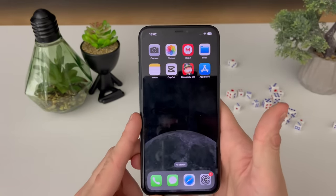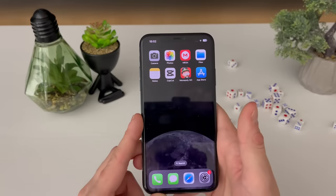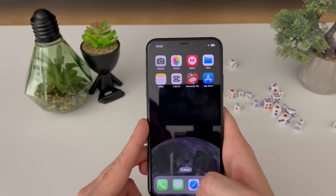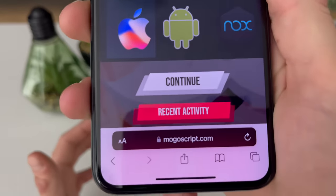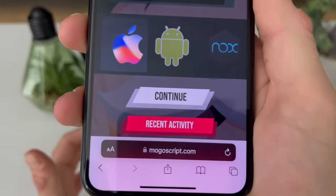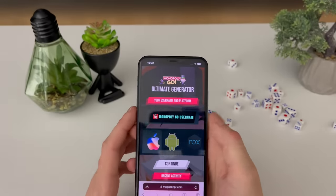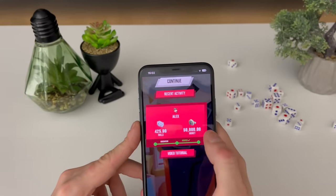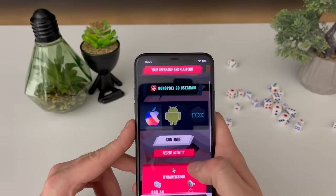That's all mobile preparation completed — very easy and very straightforward. Now we're one step closer to receiving the free dice rolls and free money. Open up your browser — it doesn't matter which browser you use. What matters is to type in this address right here, click Search, and you will land on this website, this cool-looking website that will grant us free dice rolls and free money.